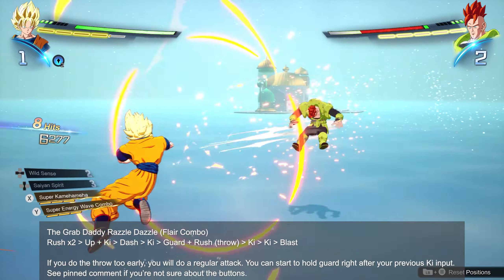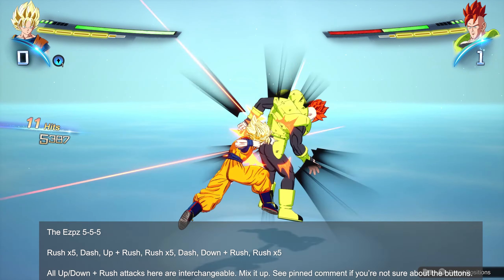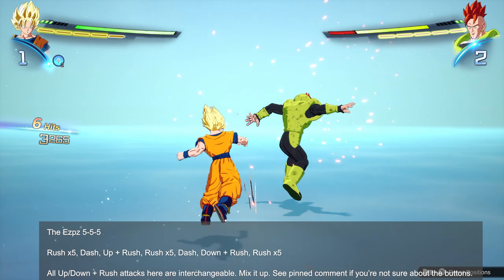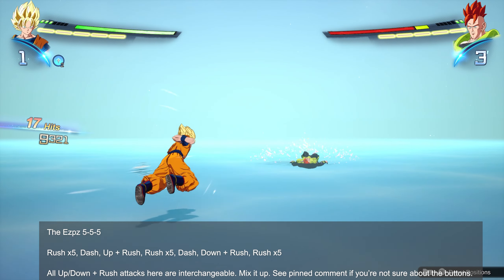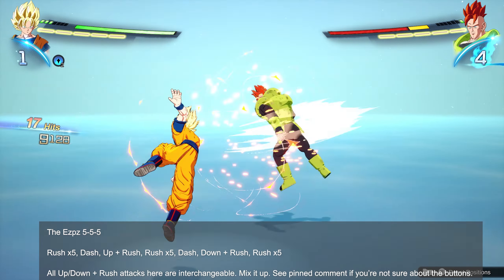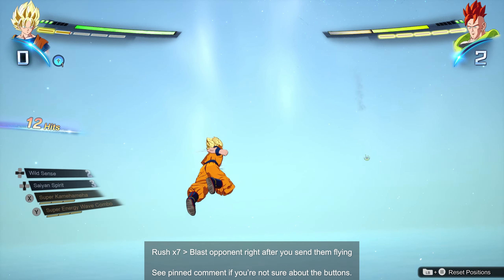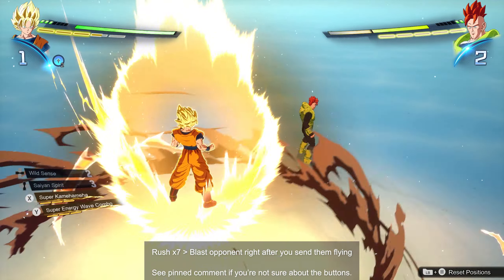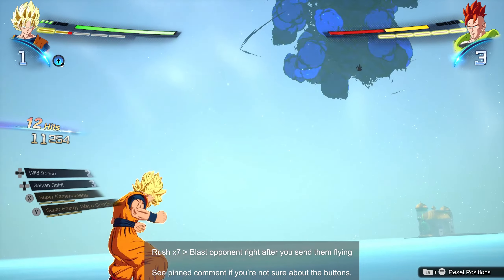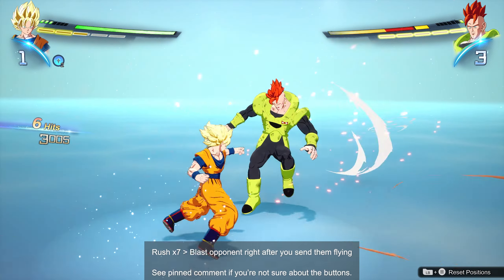Now let's look at a few easy combos before we get into the flex combo. First is the easy-peasy 555 — you're stringing three sets of five rush inputs with a few inputs in between. It's one of the simplest combos you can do and does pretty solid damage, way better than just hammering the auto combo rush key, and it's also more defensively sound. Next is the Furious 7 combo, where you hit rush seven times, end up behind the opponent, send them flying up in the air, and immediately hit them with a blast. Very Dragon Ball, does a lot of damage for basically no effort.